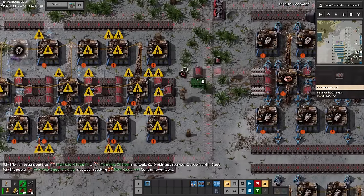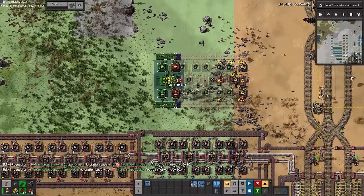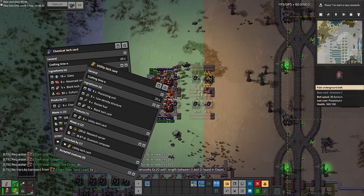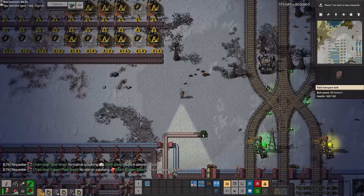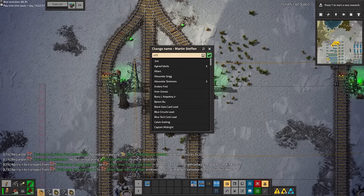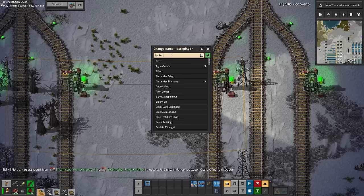Next to the red tech cards we add another couple of train stops for green tech cards — nothing new as we've set these up in the starter base. Above the green tech cards go the blue tech cards and the yellow tech cards. We'd already set the blue tech cards up in the starter base but the yellow tech cards were new — these were no longer crafted in assemblers and they used yet another building called the research server.